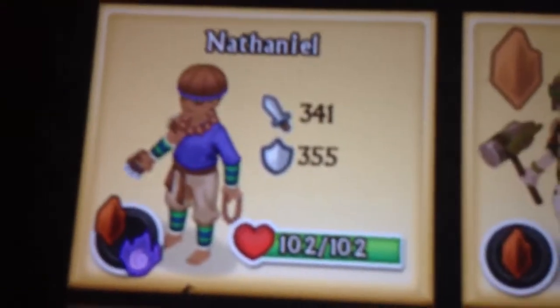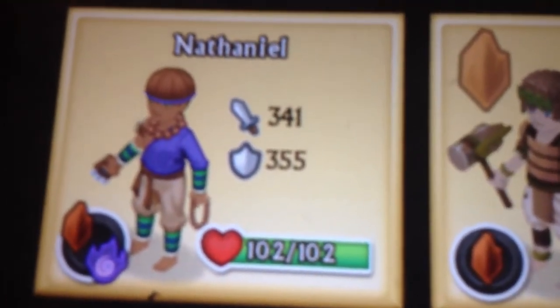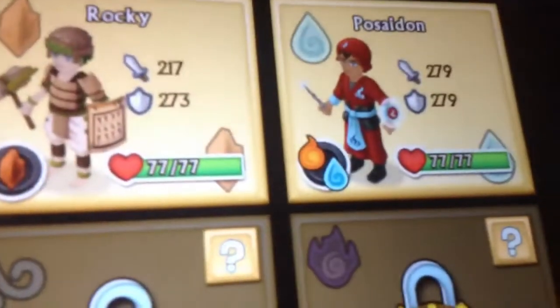I'll show you my knight that I have with Monk Armor. Look, it has 341 attack, 355 defense — yeah, it's really good. Look at the other ones: 217, and the other one 279. This one is better than the other ones.